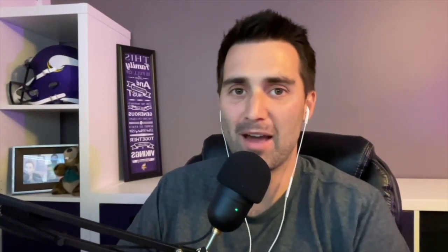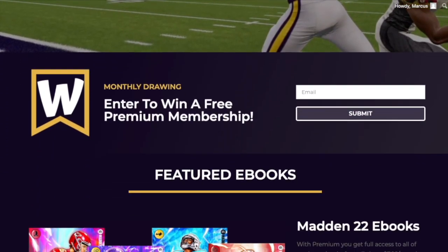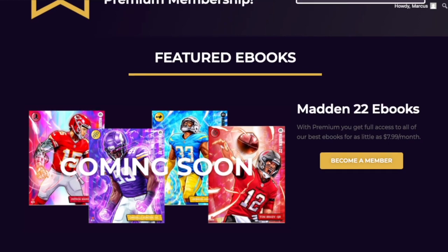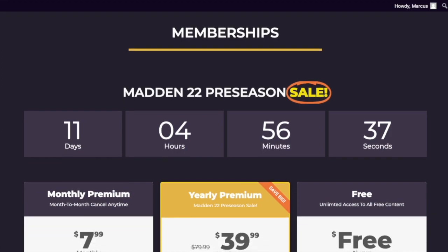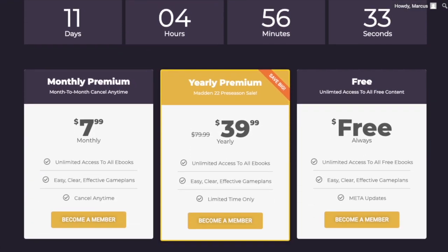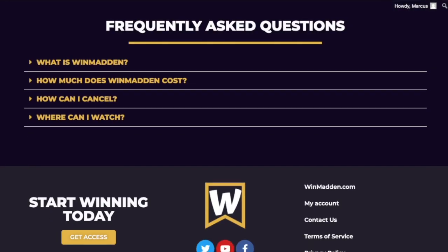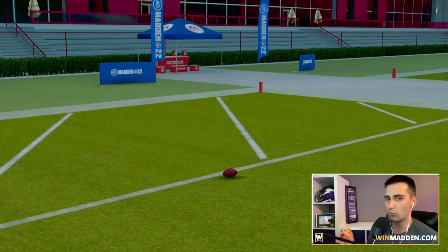If you want to take your game to the next level, head over to WinMadden.com. Madden 22 ebooks are coming out soon and you can get access to all of them by becoming a premium member. Memberships start at $7.99 a month, cancel any time. For a limited time we're having a preseason sale that gives you access to all of our ebooks all year long for $39.99. Head over to WinMadden.com today.